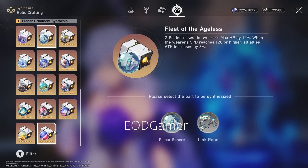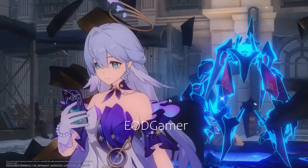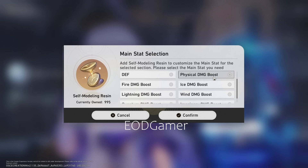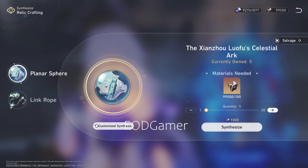That's my thought process for the relics. Now let's talk about main stats. For the sphere (planar sphere), I would go for physical damage bonus instead of attack percentage. The choice is clear: you can find attack percentage in the substats, whereas physical damage bonus is only found in the main stat. Physical damage bonus is more selfish — it boosts her personal damage. Attack percentage buffs her damage and the team, but suffers from diminishing returns. So physical damage bonus for the sphere.